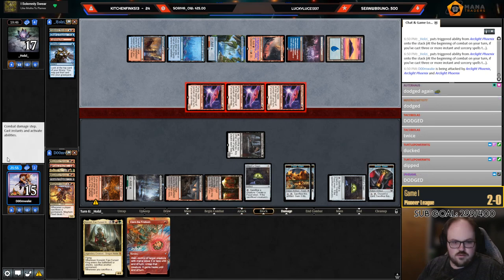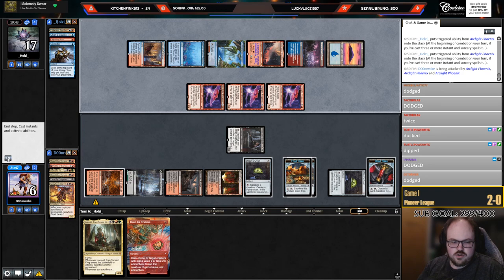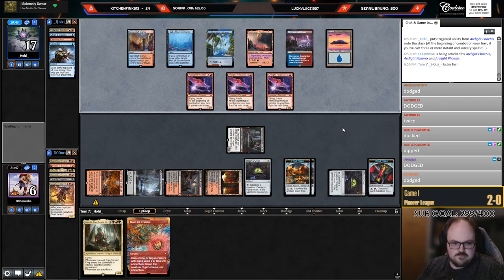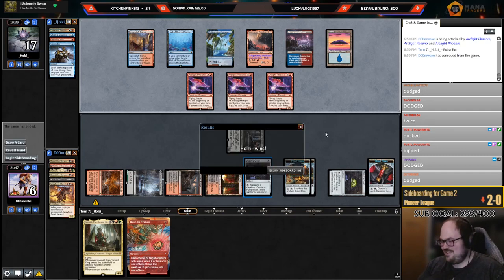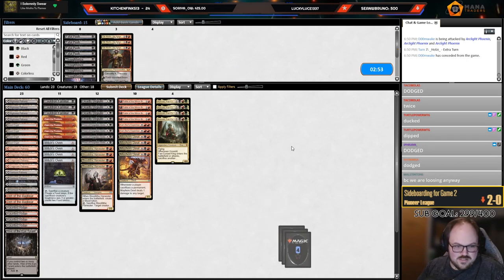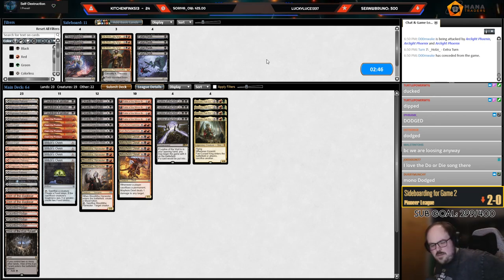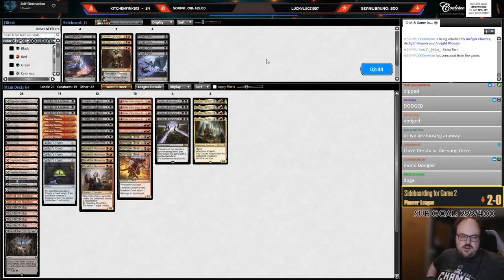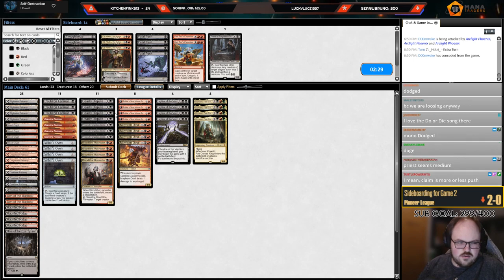Did they Iteration? I don't think they iterated — why didn't they? Oh, because they cast Chart a Course. They did, I wasn't paying attention. Never mind. All right, cool — the game where we get to bring in the best card against them. Should I bring in Fatal Push? Last time I played this matchup I think I cut Kari Zev's and a Priest and maybe a Claim.